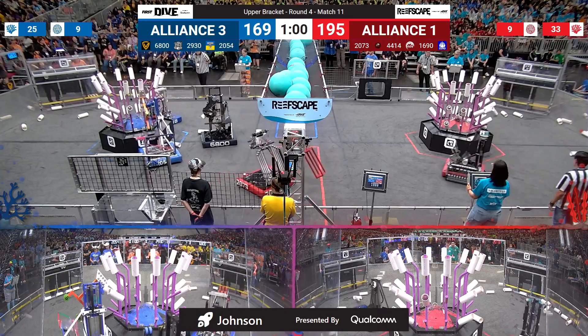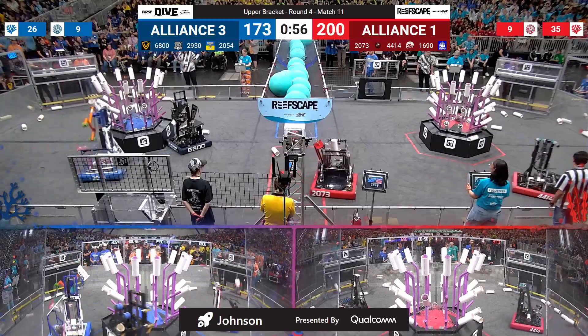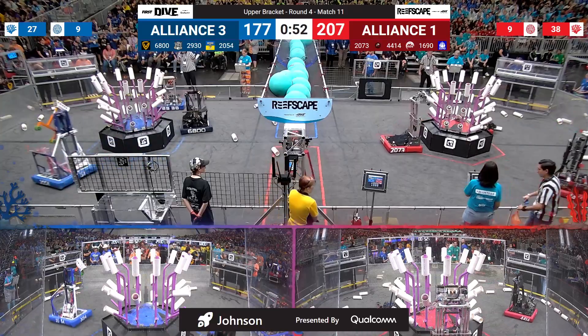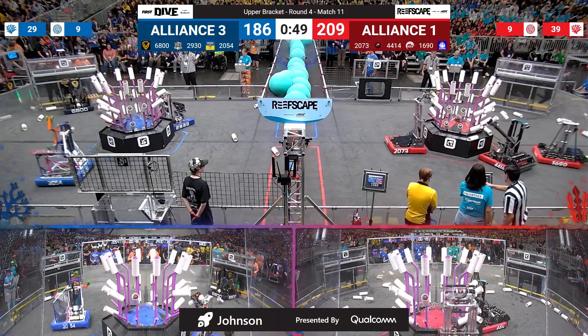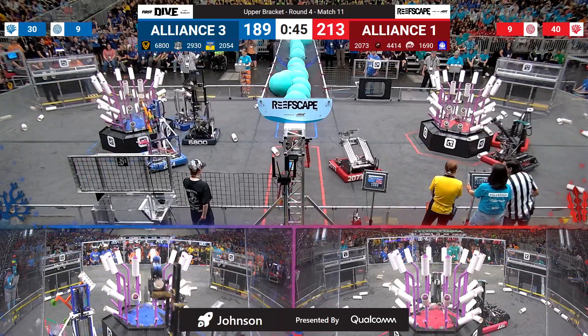Eagle Force 20-73 for the Red Alliance. They do momentarily venture over to the blue side, trying not to get hung up on a deep cage. They pick up some coral off the ground that was easy for them to grab from the blue side of the field, leaving the remaining ground coral for High Tide and Orbit.